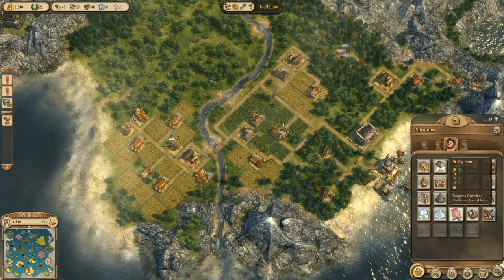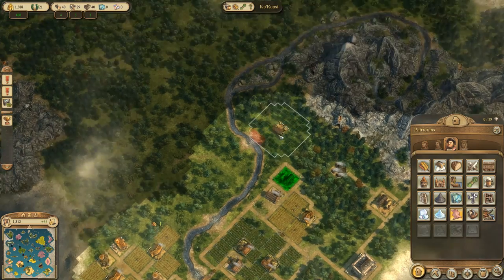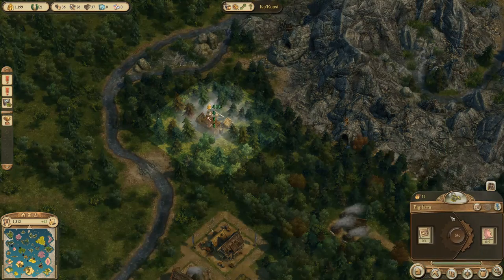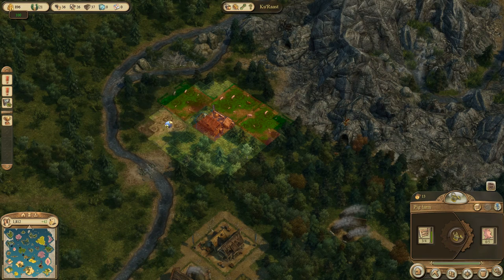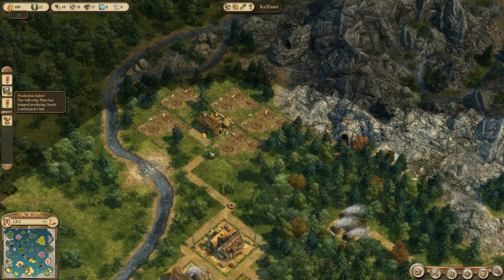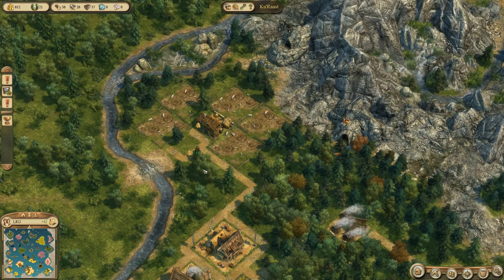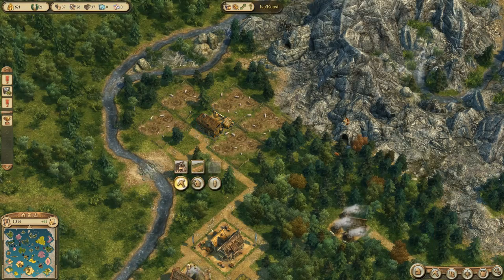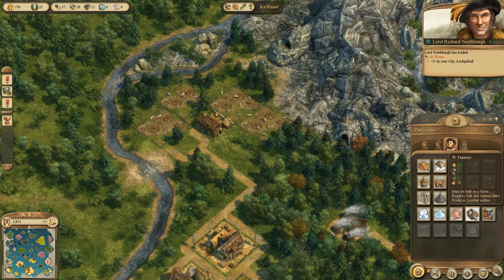It's time to build a pig farm. I'm running low on money, which is a problem, but I'm looking for a good place to build one — up here is probably the best place. I accidentally build one pig field too many and realize I have five instead of four, so I get rid of that one. I only need two to be at maximum efficiency. I decide to build the tannery first so it can get started producing some jerkins for us, even if it's not going to be at full productivity — it will use up some of the salt and some of the pig skins.